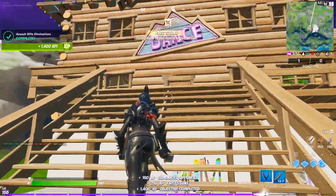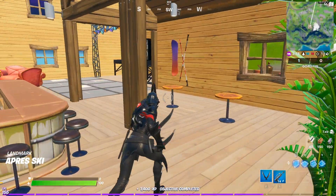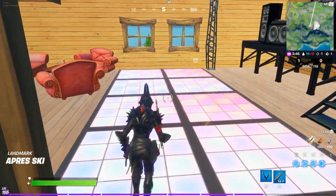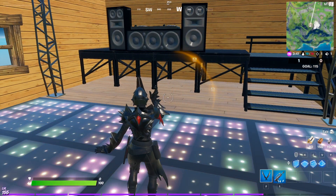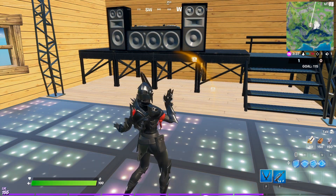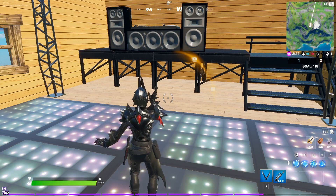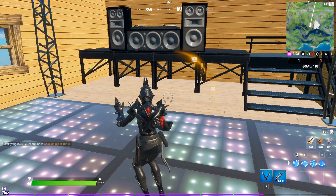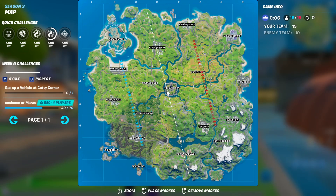Once you reach there you will see this area — go inside and you will find music and this is the dance floor. You need to emote for 10 seconds. Go ahead and emote dance for 10 seconds. Once you're done, the Week 10 challenge will automatically be completed. You will see in the top left that this weekend challenge has been completed and you will earn 35,000 XP. That's how you do this challenge.